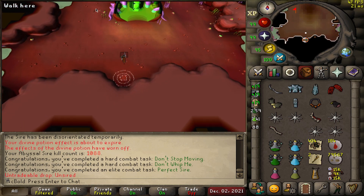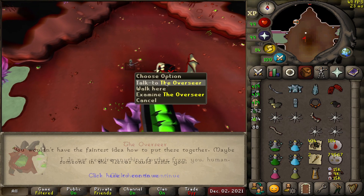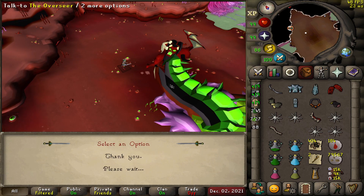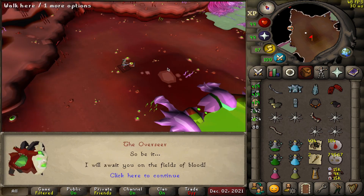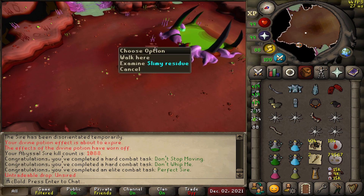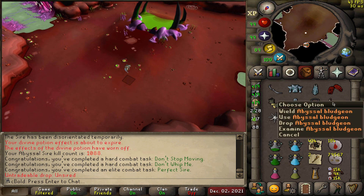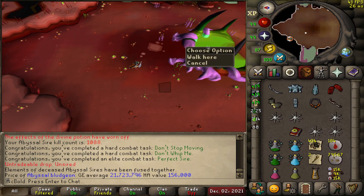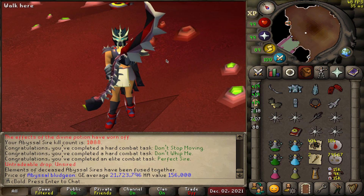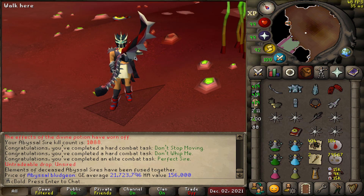We probably will never get the jar for the collection log, but I have had the jar in the past. Let's make the bludgeon — do I use these pieces together or speak to the guy? Let me try combining them. Oh no — wait, I can make the bludgeon! We made it. I think I killed the guy in the process. We've got a bludgeon baby — upgrade for Tekton, upgrade for Verzik. Maybe I'll actually get a Verzik KC now. I tried with Hasta and it was terrible.